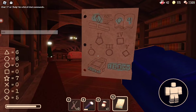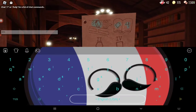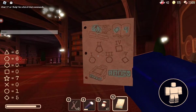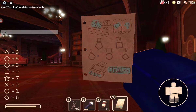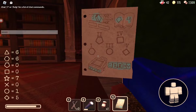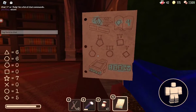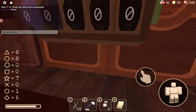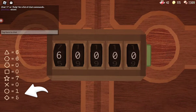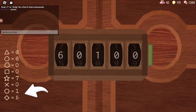The next one is a square, which is also a 0, and the next one is a 5. So the code is 6-0-1-0-5 — that's what you put into your locked door.